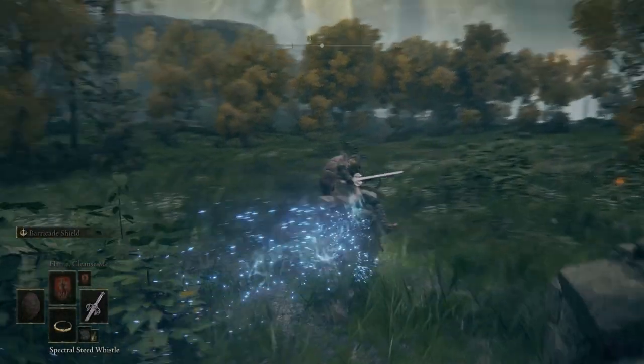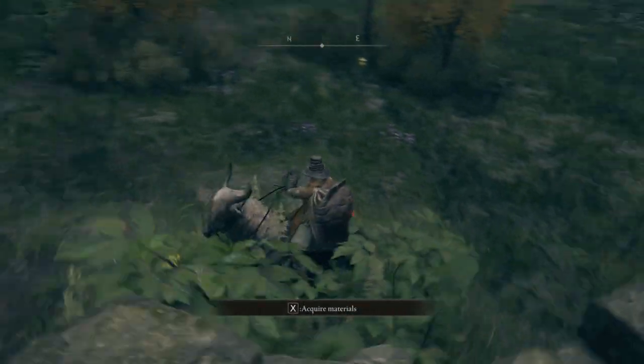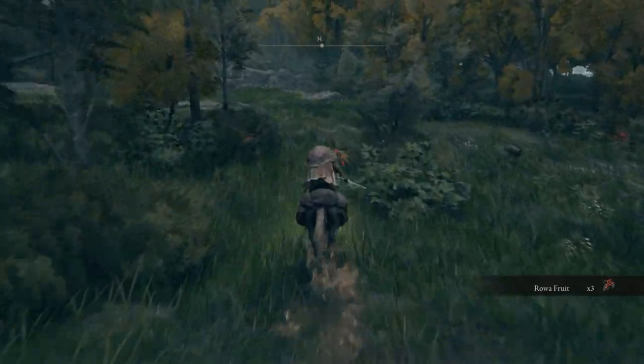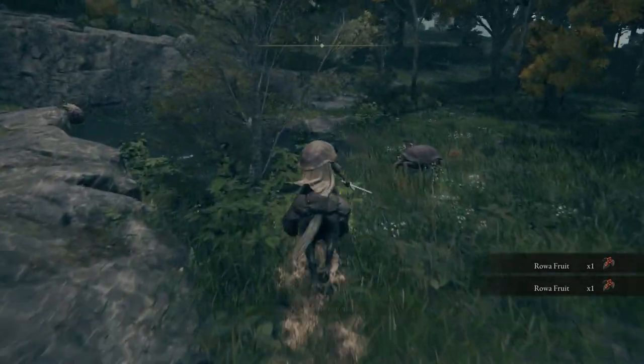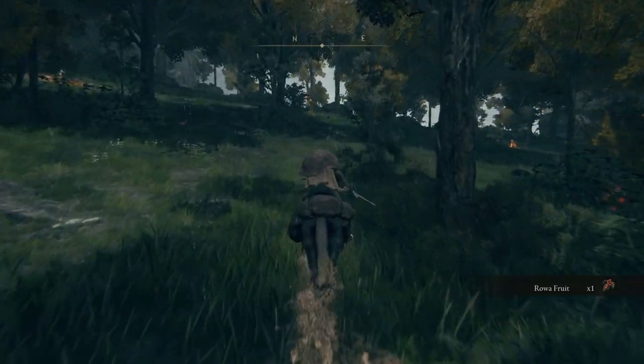Let's start off with the Rowa Fruit. They can actually be found around the Church of Elleh, so basically what you're gonna do is hop on Torrent and search for these little plants. They are green plants with red flowers. You're gonna pick them up one after the other — they're abundant in this forest, you can get your hands on so many of them.